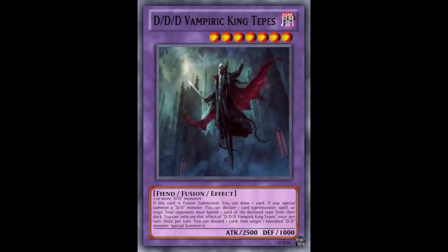Welcome back to Fake Card Friday. Since DDDs were added and are taking off, we're looking at another one — this time a fan-made fusion DDD. This is DDD Vampiric King Texas, a level 7 fiend fusion effect dark monster with 2400 attack and 1000 defense. He's still level 7 like Oracle King but weaker — only 2400 instead of 2800. Made with two or more DD monsters.